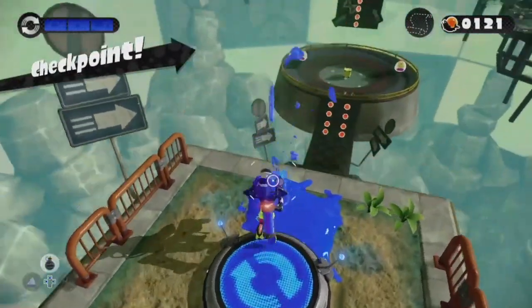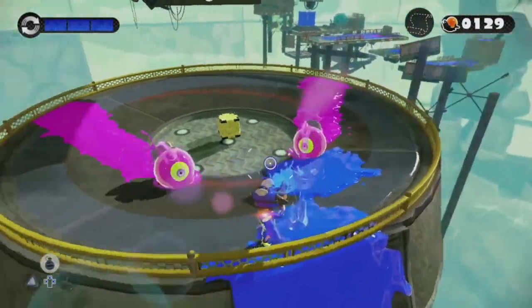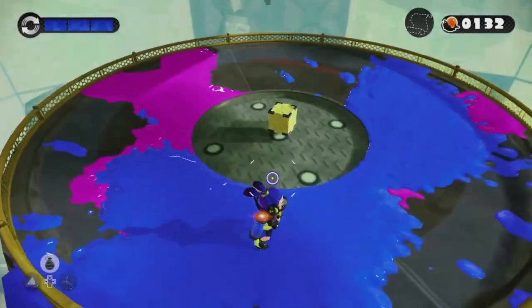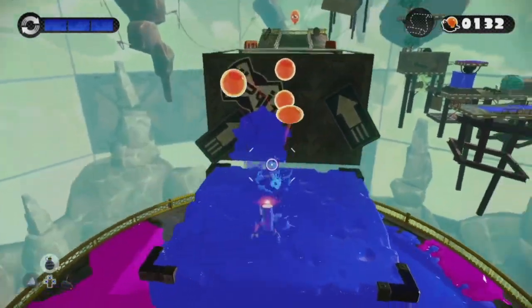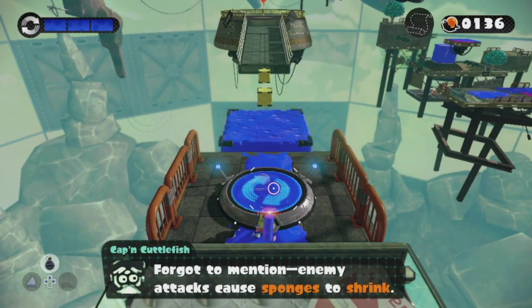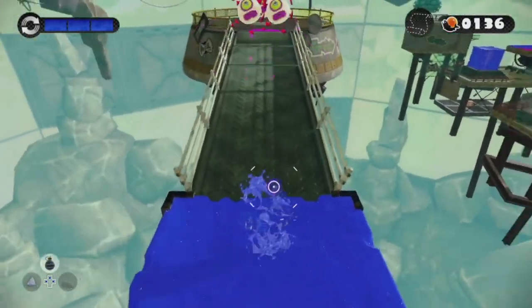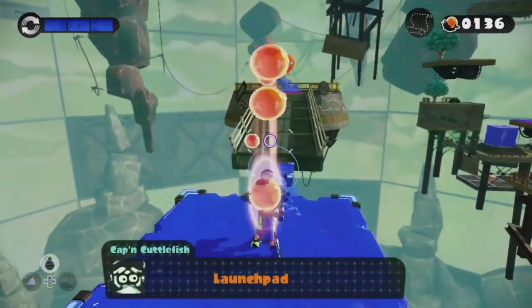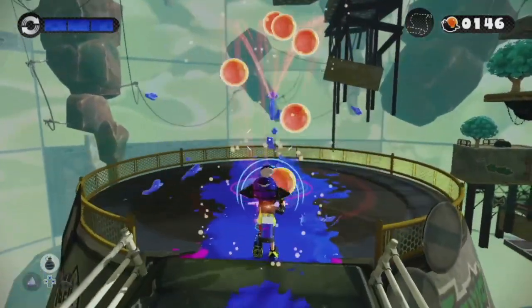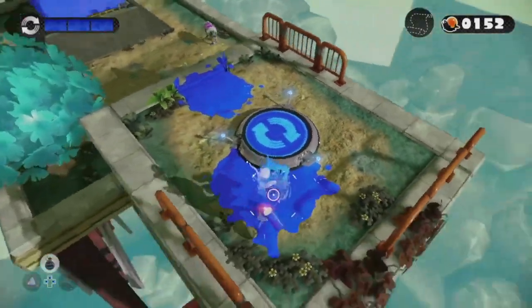We're going to come over here, get to the next checkpoint, and come over here. We've got a bunch of Octaballs here — we're going to give them blue balls to take them out, because we're blue. We're going to come on up, go collect some power eggs along the way. Basically what Cuddlefish says is right — if balls come over here, they'll cause the sponges to shrink. The Octaballs are only vulnerable whenever they're stuck in your own ink, so you've got to be careful with that.